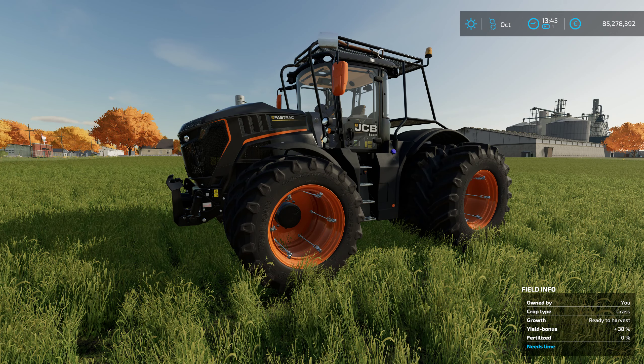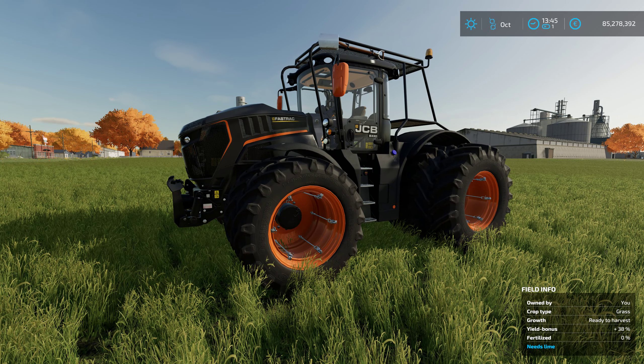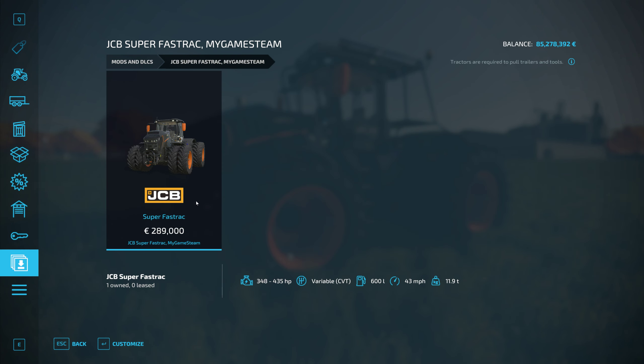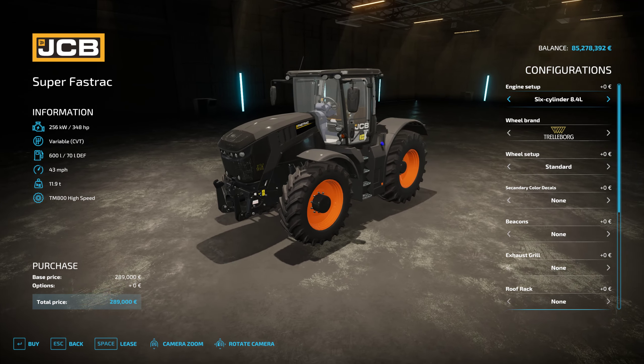Why don't we head on to the store and take a look at some of those configurations. Here we have the JCB Super Fastrac, starts at 289,000 euro, engine range of 348 to 435 horsepower with a variable CVT, and a 43 miles per hour top speed — that's something like 73 to 75 kilometers per hour. Here's the base model right here at 348 horsepower, looking pretty sharp.